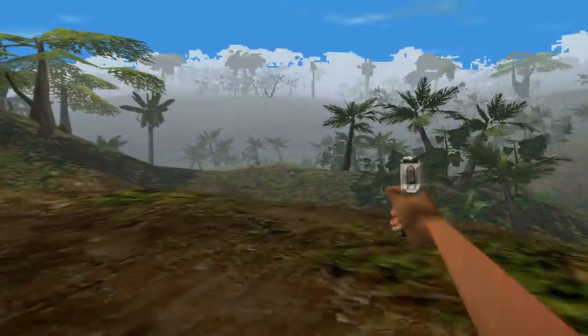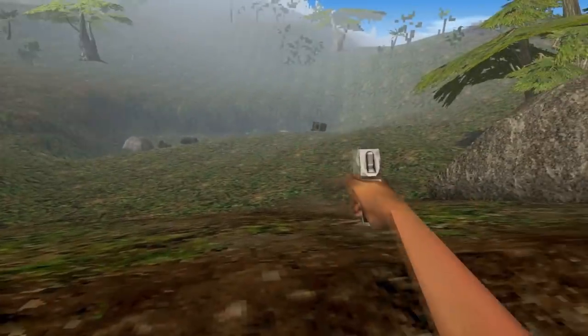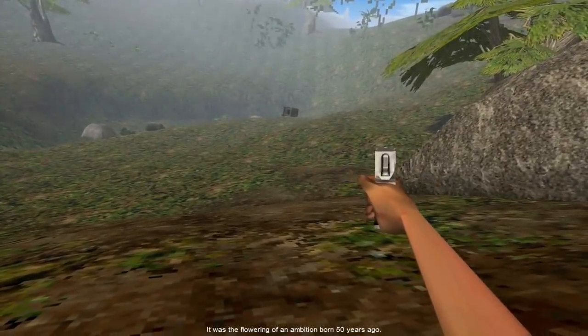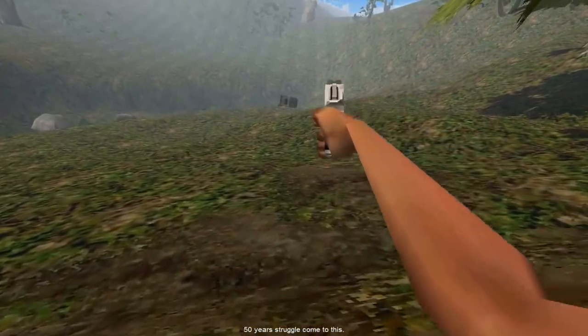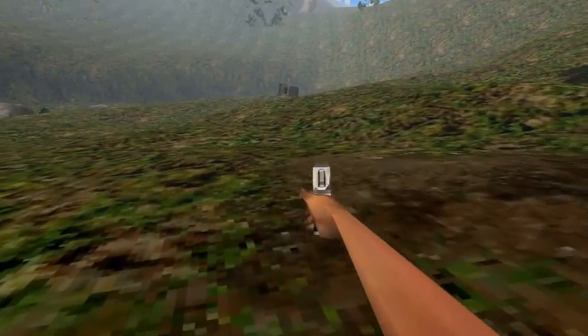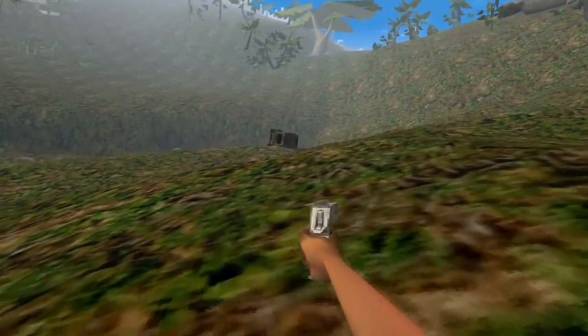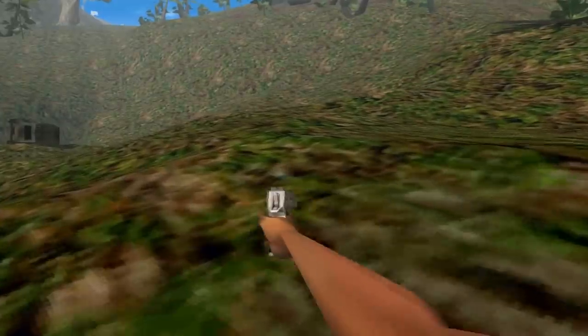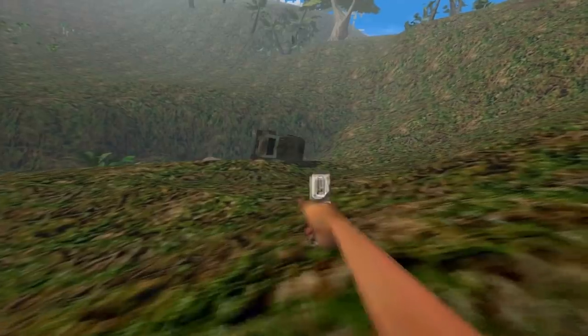Here we've got a little valley that we're going to stop off on before continuing on over there, because there is a vehicle over there. Now this right here is one of the first Lost World references. This movie chronologically takes place after the Lost World, which is why this stuff is here.